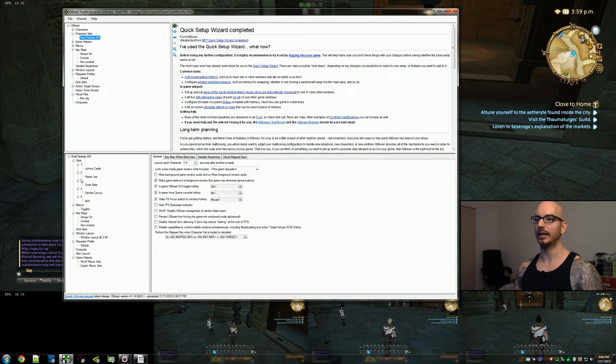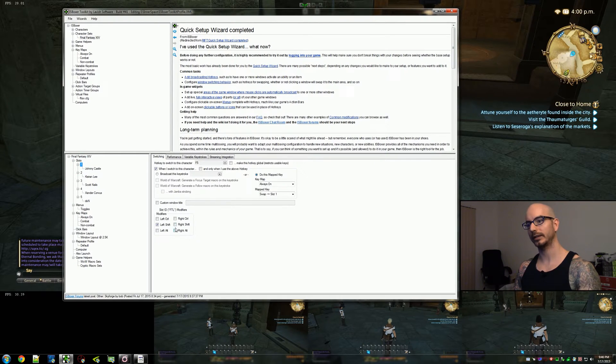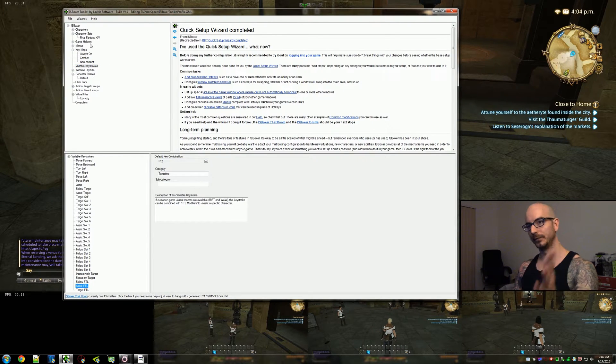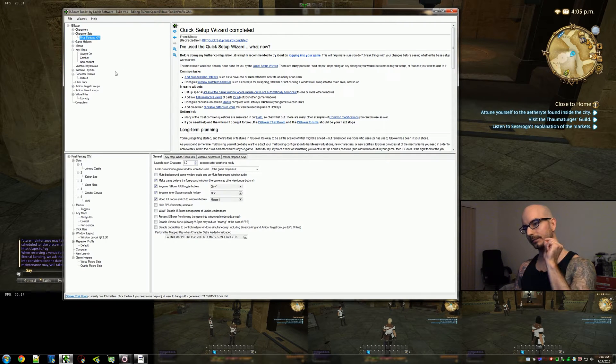I've already selected the per-character target and assist macros. You'll see I have all the modifiers listed here: shift, alt, control, and control shift. Under variable keystrokes, my follow FTL is F11 and my assist FTL is F12. Just to show that all that's in place — good to go.